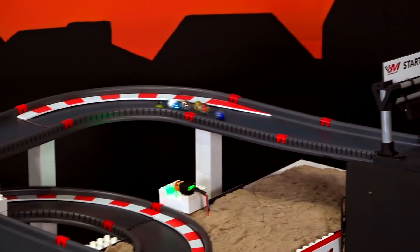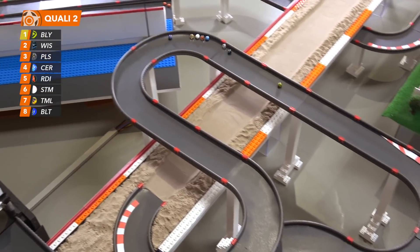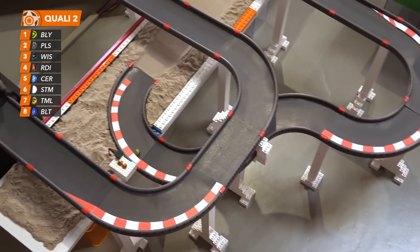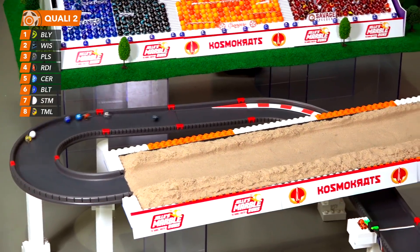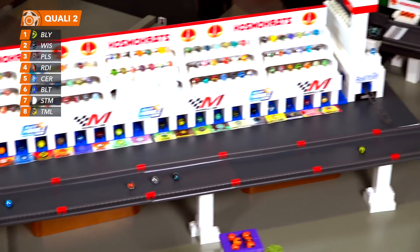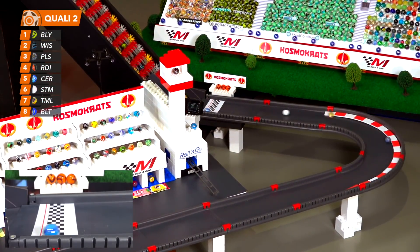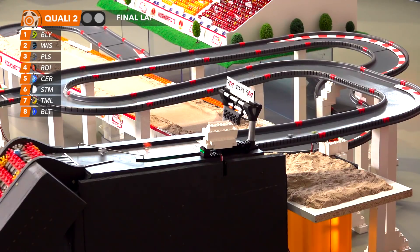Off we go in Q2 and it's Billy who has another phenomenal start at the Old Raceway, moving up into first place over Wispy, who gets swarmed by Pulsar. Everybody bunched right up there as they enter the sand for the first time. Keep it off the walls and your speed will increase. Billy stretching it just like was done in the race last year. This is a quick two-lap shootout, but it's all gone away from Billy coming off the belt.